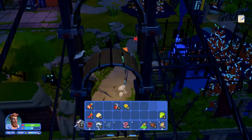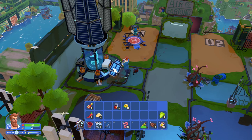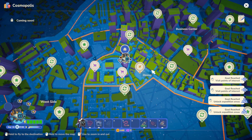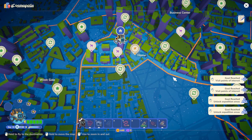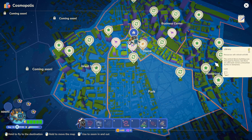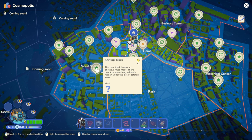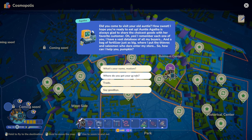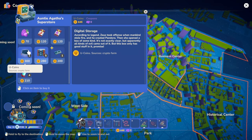Since we can't do an expedition at night, let's go ahead and sleep and hit the expedition in the morning. We're gonna see if we can find some new blueprints. Let's see what we've got - requires second cargo platform, third... look at that! Auntie Agatha's Super Store, Library, a question mark, a carting track - let's go to Auntie Agatha's.